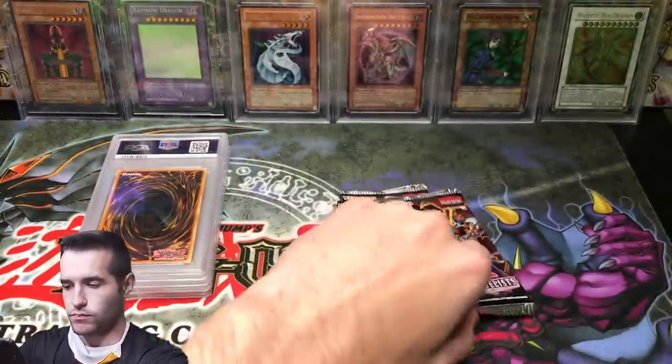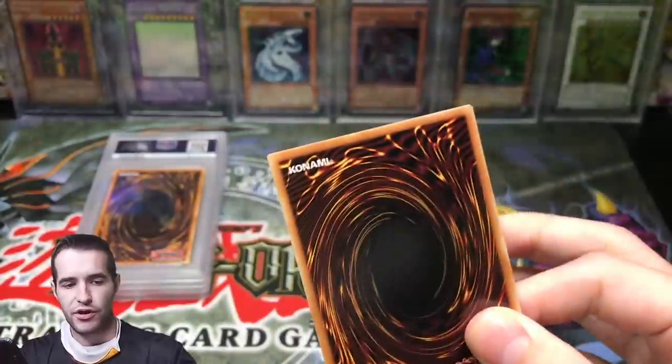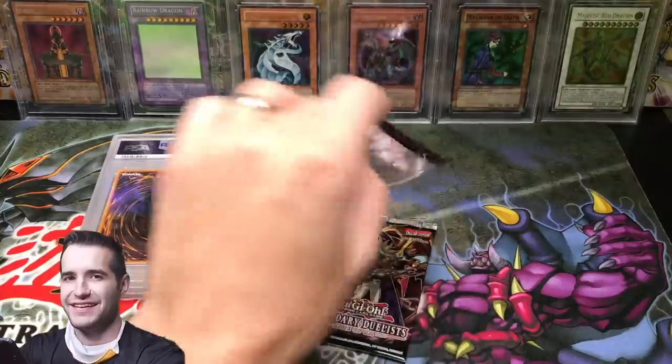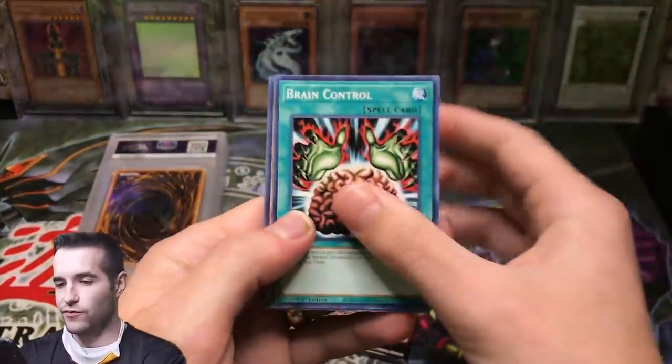Reboot. Give us some luck — give us a final big pull. How about Guardian Slime, the Slime Guy — Egyptian God Slime. Winged Dragon of Ra, Alternate Art. Winged Dragon of Ra. Ghost Rare.